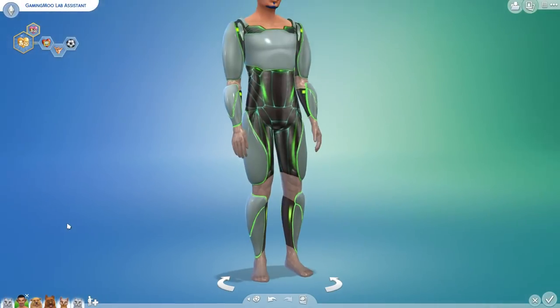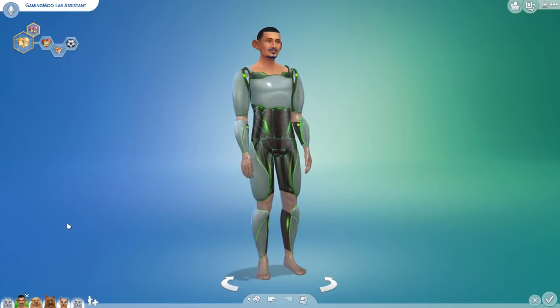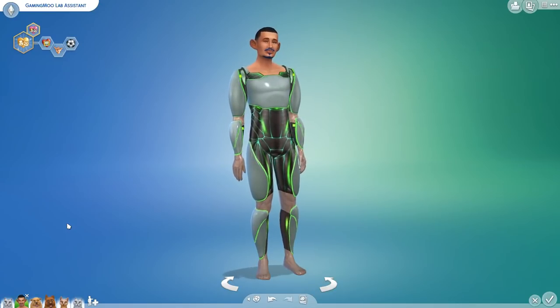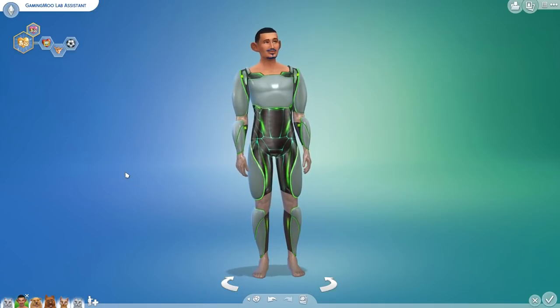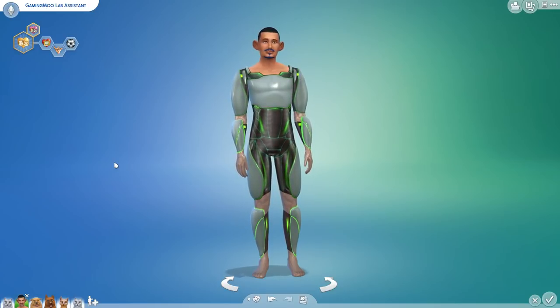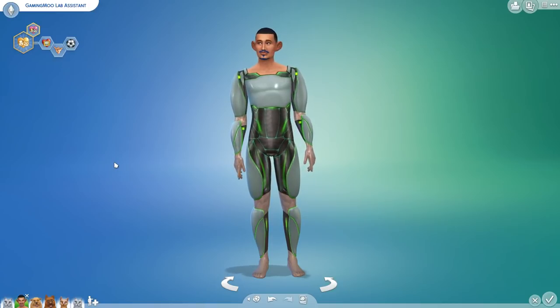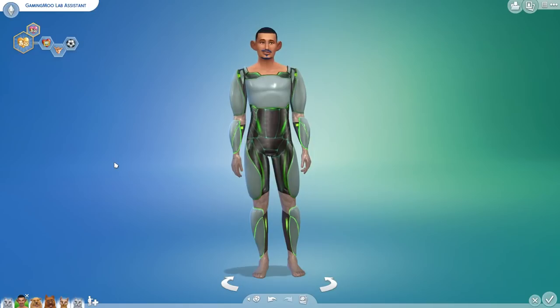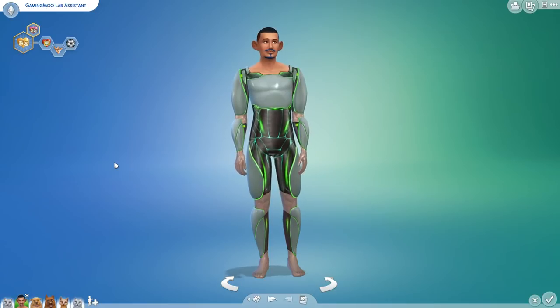Let's begin by saying good morning to Gaming Moo, our lab assistant! Today is actually his last day with us. In the coming week, we will be hiring one of you guys from the comments section — all you have to do is say you want to be a lab assistant, or anything of that nature, so that I know it's okay to transform you into a randomly generated person in our random genetics challenge. Know that you could turn out like a purple spotted alien, but it's totally okay — it's just fun and you get to be a lab assistant. Just let me know if you want your name to be used.